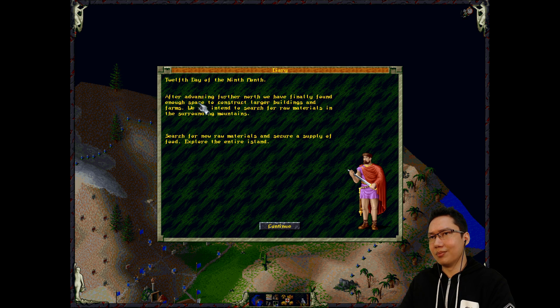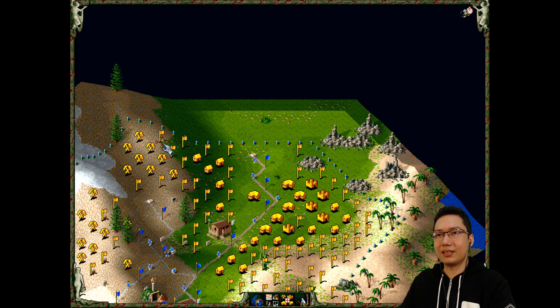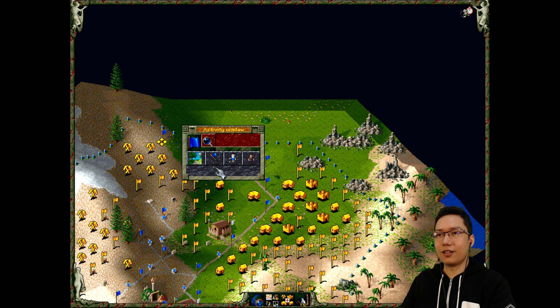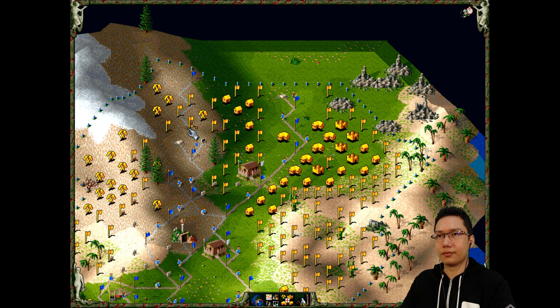Twelfth day of the ninth month. After advancing further north, we have finally found enough space to construct larger buildings and farms. We now intend to search for raw materials in the surrounding mountains. Search for new raw materials and secure supply of food - explore the entire island. So we basically need to get a flag over there, build a road over, call a geologist, and just fill this with flags.